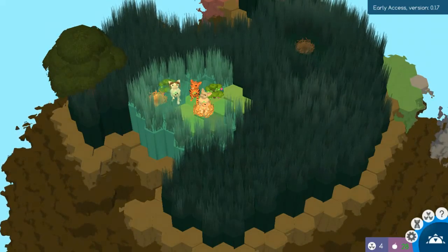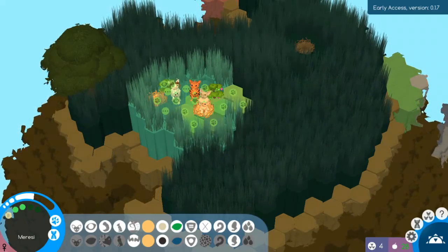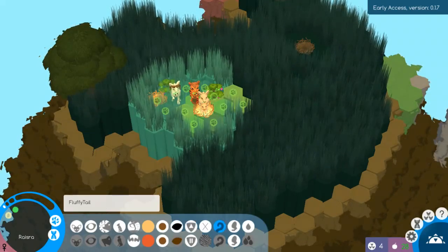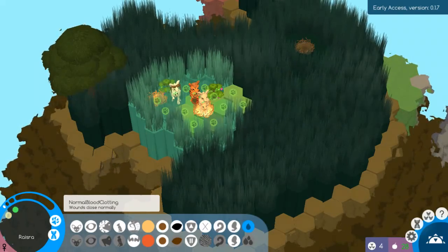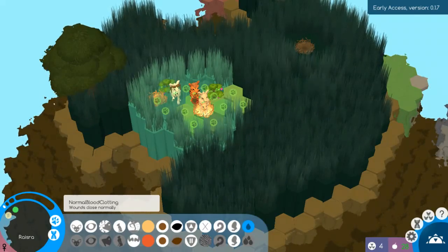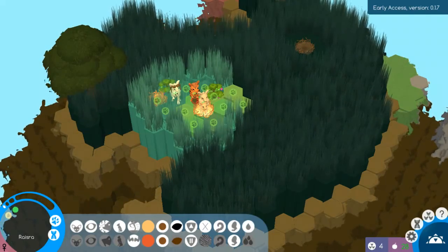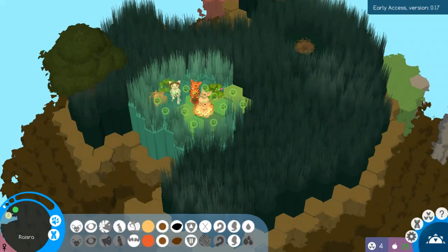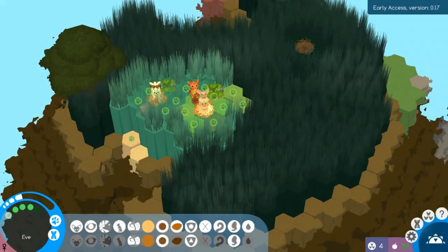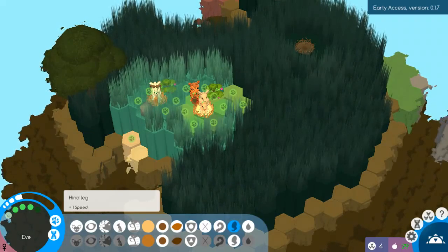In this version you have to watch your food counter a lot more. What does this baby have? I guess I have to play the game of trying to keep normal blood clotting and diverse genes. Every time they update this game it gets more complicated, and it's not a bad thing, it's just a little interesting. Actually, I think the hind legs were there before — I really can't remember.